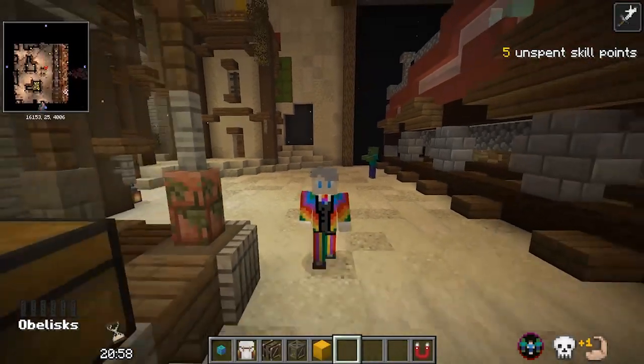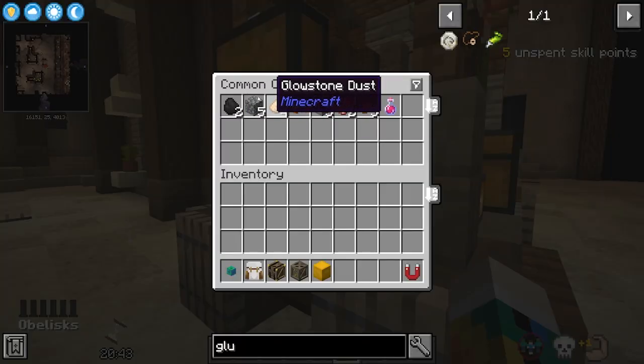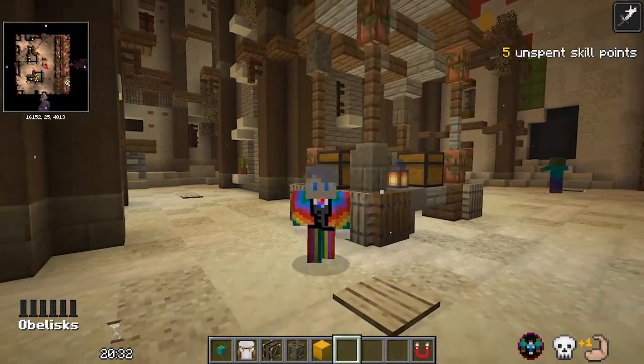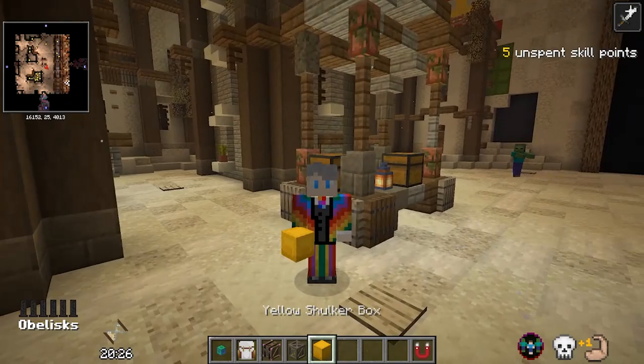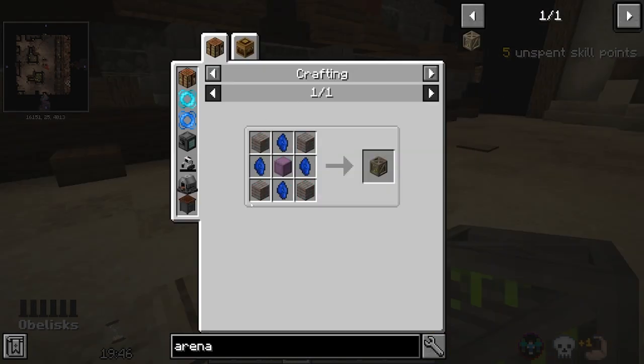As you're running through the vaults, you're going to constantly encounter all of these chests. The chests contain all of the loot you're going to want to take out of the vault with you, and you're absolutely going to need a good way of carrying it, because otherwise you won't be able to get any loot out. When you're very first starting out, I'd recommend shulker boxes — they'll give you a bunch of extra space for your loot. But once you have some beniatite, you're going to want to make arena crates.